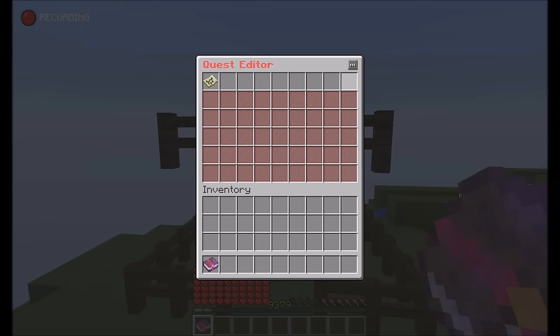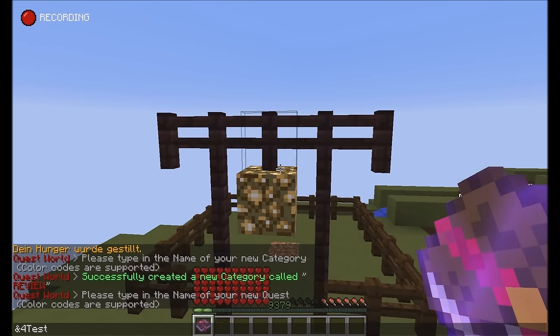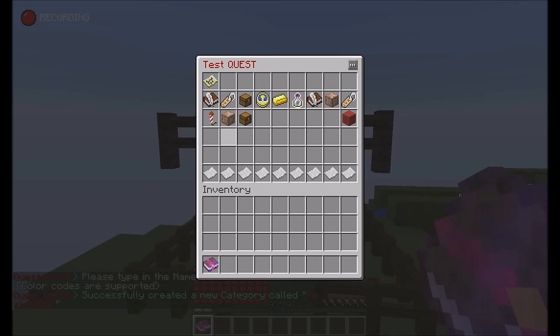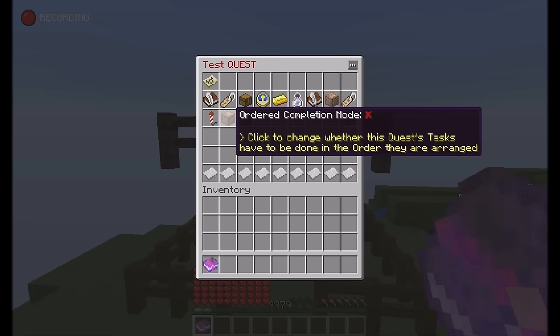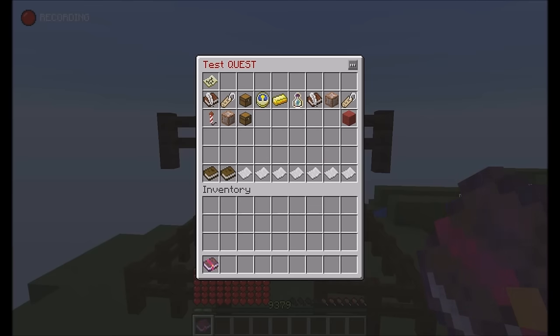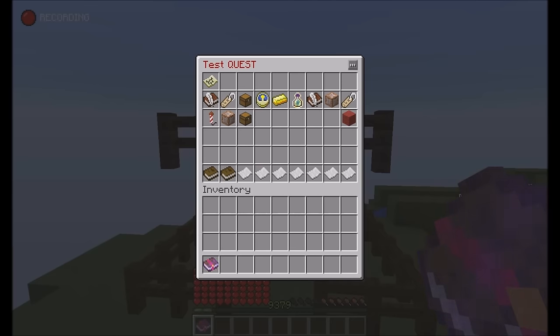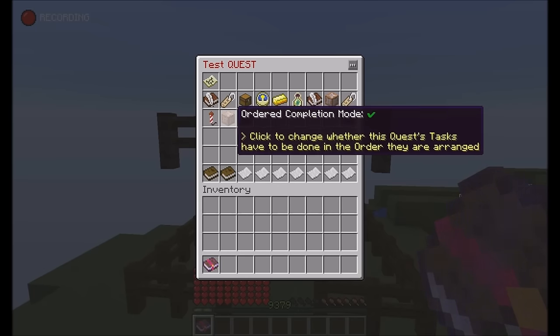The next feature is a new test quest. You can see three new buttons have appeared in the quest editor. One is 'Audit Completion Mode'. So if I set up two tasks — one 'submit one stone' and the second also 'submit one stone' — and I enable audit completion mode...